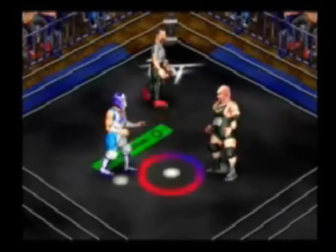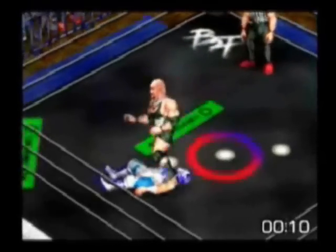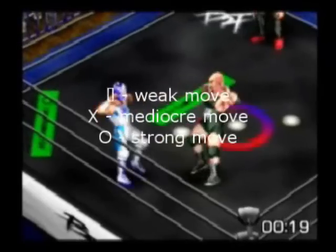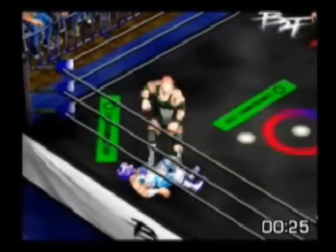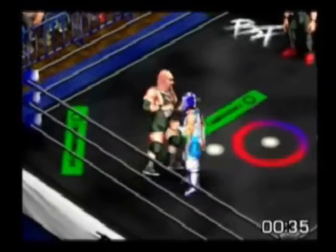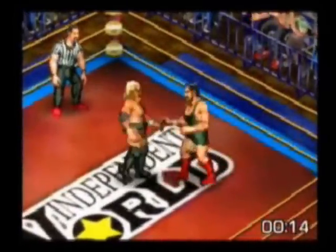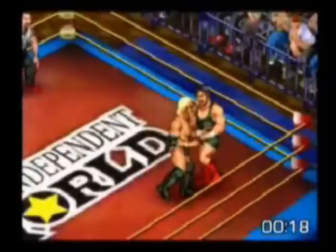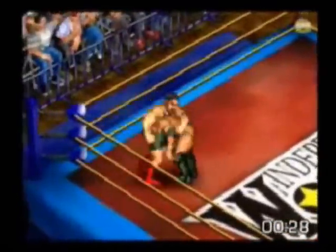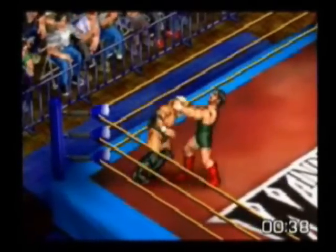To execute a grapple move, press any directional button along with one of the action buttons. The action buttons have a sequential order in terms of power — square is your weak move, X is your mediocre move, and circle is your strong move. Pressing these buttons by themselves will execute your strikes, and square and X simultaneously will execute your finisher. You have to strategize here. You can't go for your strong moves early — they won't work because reversals are automatic, and if your opponent isn't worn down enough, you'll easily escape high-impact moves. So you have to wear down your opponent with your weaker moves first and work your way up. It makes the match play out in a more realistic, linear sequence of events.